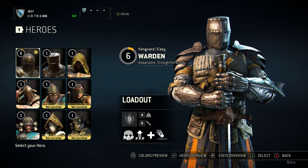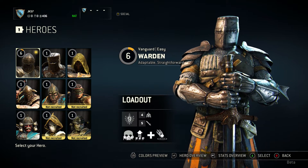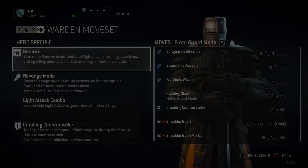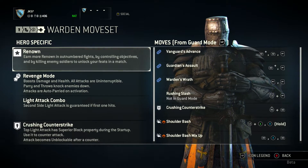So he is the Jack of all trades — tankier than the Peacekeeper, faster than the Conqueror, but he doesn't beat them at their own game. He's a very handy all-rounder. Now let's look at the Warden-specific moveset. As you can see on the left-hand side here, there are four unique moves to the Warden.